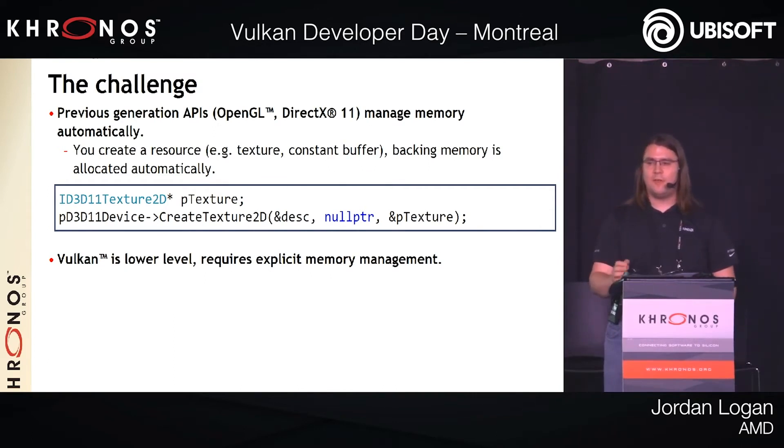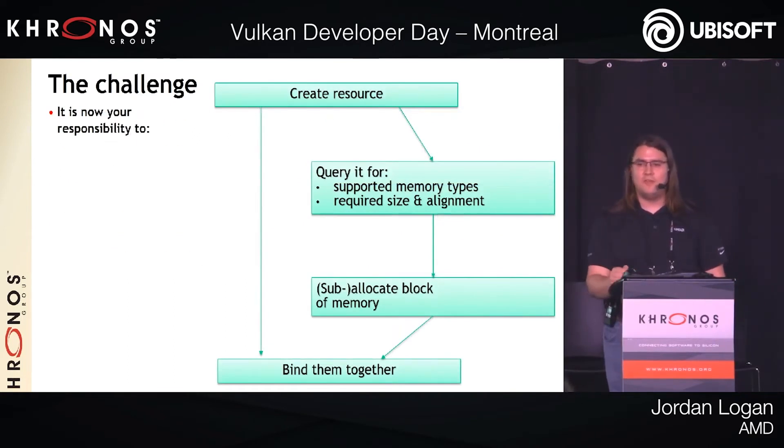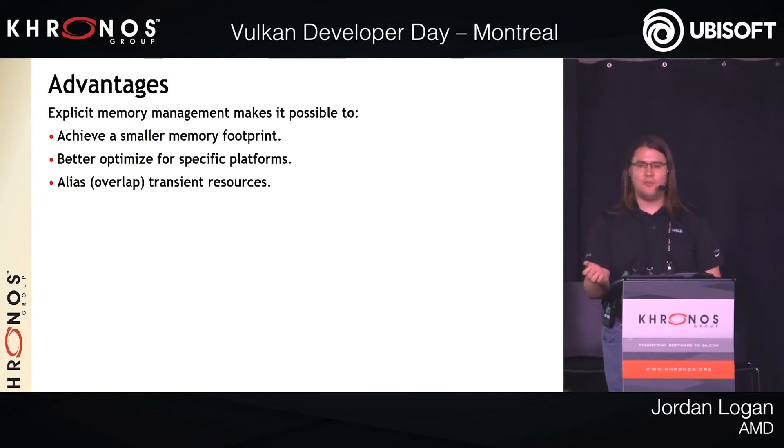One of the bonuses of a lower-level graphics API like Vulkan is that it allows the game developer to have a much more active role in how GPU memory is managed. Unlike DX11, where the devs are kind of limited in what they can do, Vulkan allows them to get into the nitty gritty and solve problems themselves. So has CIG solved this massive performance drop problem on lower-end AMD cards? Well, it kind of looks like they have.